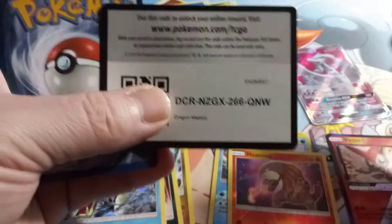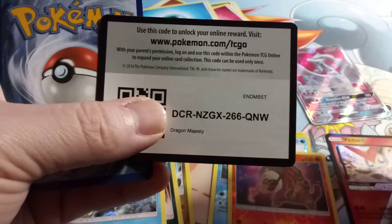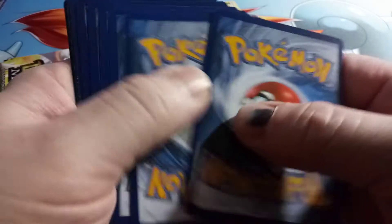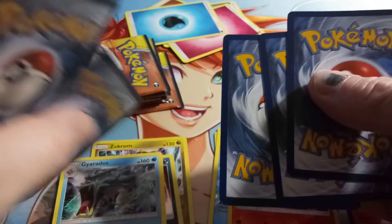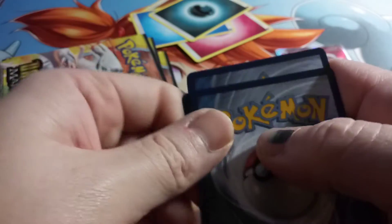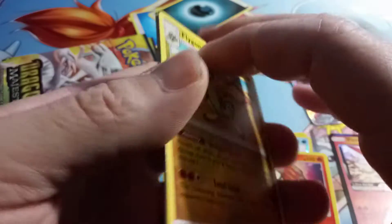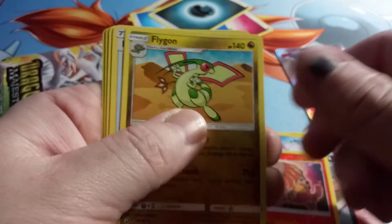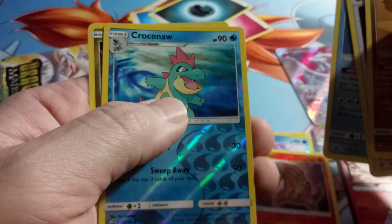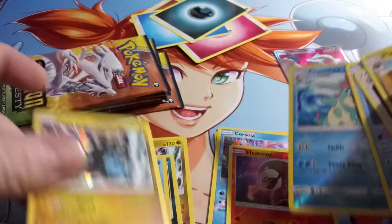Next pack. Code for you. We got Flygon, Dragon Talon, Quagsire, Croconaw Reverse, and a Zekrom Hollow.